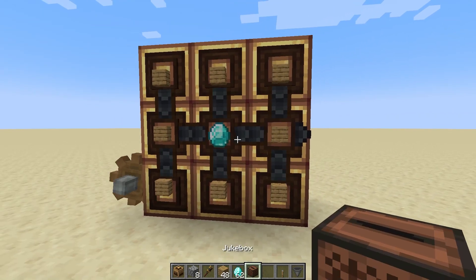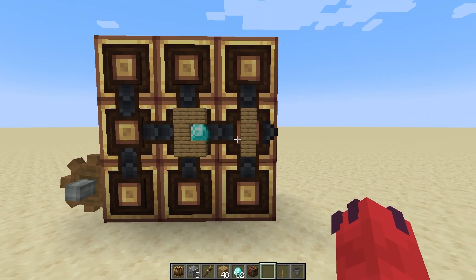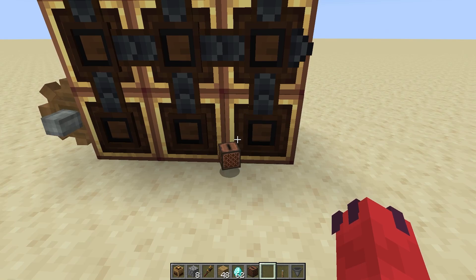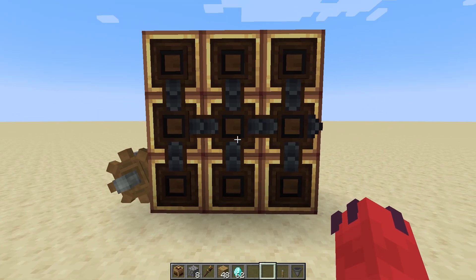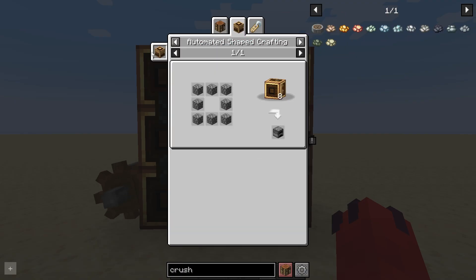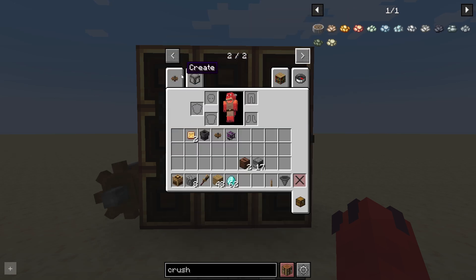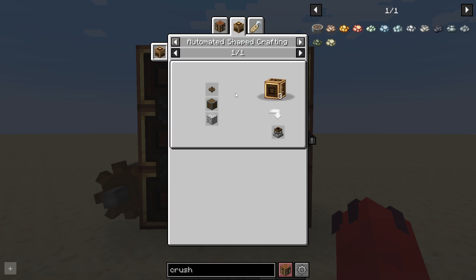Let's do that a little bit slower. So they all converge, and eventually it makes a jukebox, and it will pop out. This should work for every shaped recipe in your modpack. If I want to make furnaces, jukeboxes, or a millstone, I can do it using Mechanical Crafting.